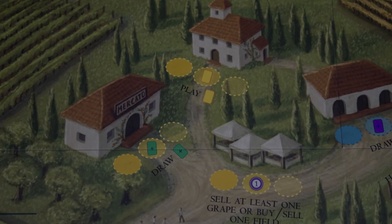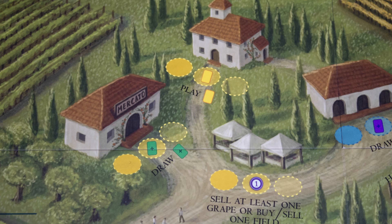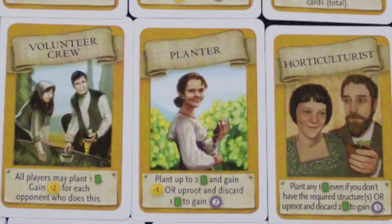In Summer you can use yellow spaces to place workers. For example, this allows you to play one summer visitor. The middle spaces give a bonus — in this case an extra visitor card can be played. You can claim the middle space first if it is available. Visitor cards give you a one-time bonus when played.